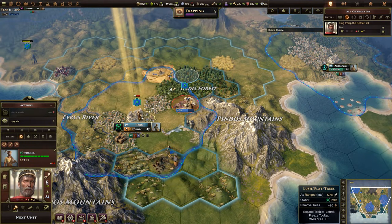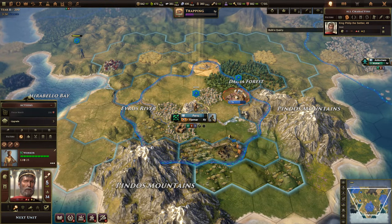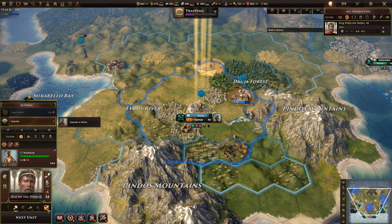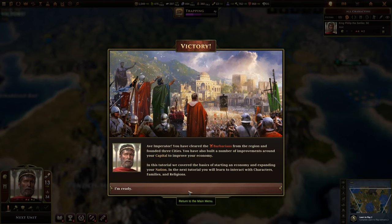Trapping — hold on, don't break yet. Kill them — nice. Another city state is ready. We shall find another one. This town shall be suitable. Let's go for this one. Here we are — we've finished all our goals nearly. We'll get another worker here too and we're fine. We've built a quarry — there we go. We have done this. Greece has won another point victory. You have cleared the barbarians from the region and founded three cities. You've also built a number of improvements in your capital to improve your economy. In this tutorial, we covered the basics of starting the economy and expanding your nation. In the next tutorial, you will learn to interact with characters, families, and religions.